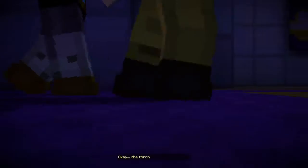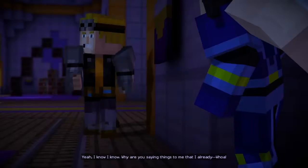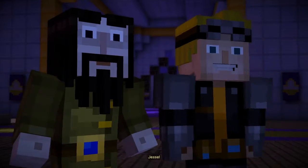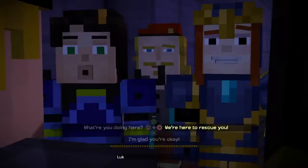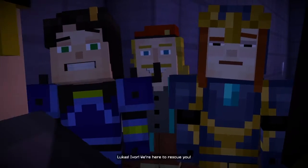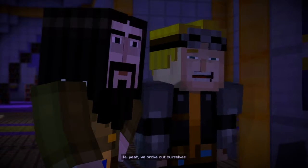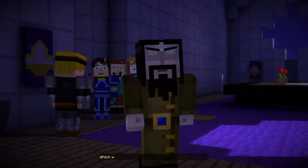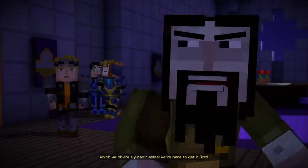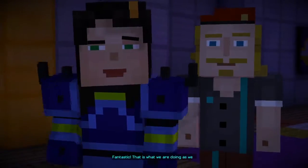Hide, hide, hide! Hey guys, how'd you get out? I'm glad to see you guys. Lucas, Ivor — we're here to rescue you. I think you're a little late for that. Yeah, we broke out ourselves. It's a good thing you guys are here though. Aiden's going after the Eversource, which we obviously can't abide. We're here to get it first. Can't let Aiden the douche get it.